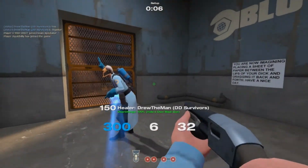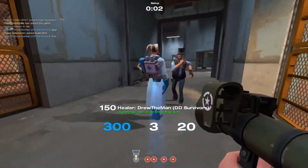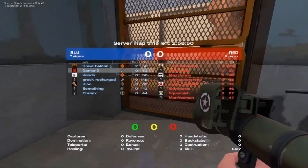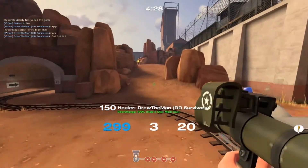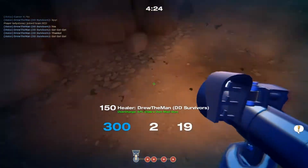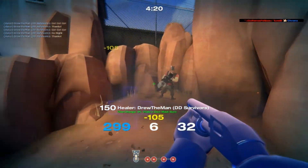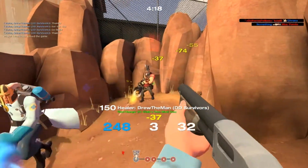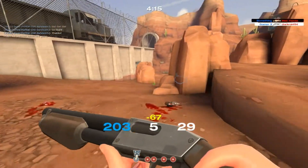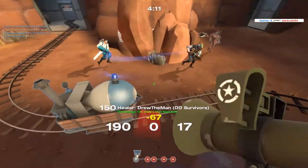Hey, what's up guys, Nathan here bringing you another Team Fortress 2 video. In this commentary I'll be talking about the Liberty Launcher and why it is overrated. For those who don't know the stats, it has a plus 40 percent faster projectile speed and a minus 25 percent rocket capacity, which basically means it can hold one less rocket. The rockets you do shoot will be going quite a bit faster.